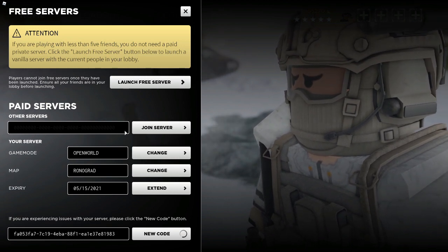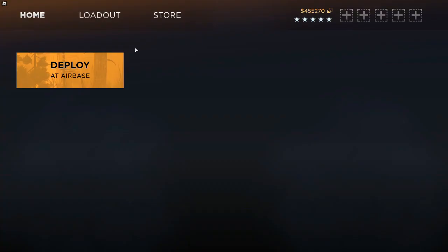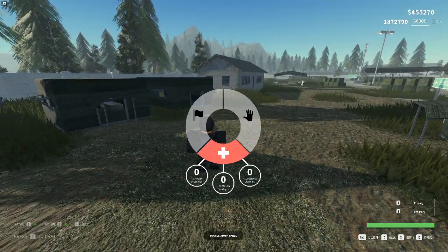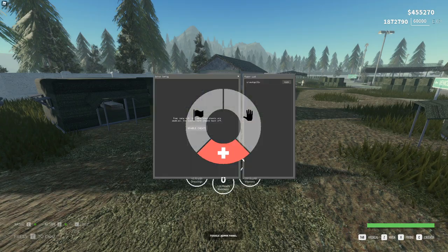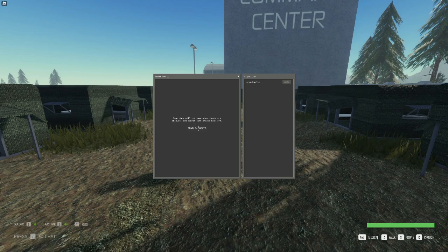For today's video though, we're going to be doing Open World just so I can show you all the features you can change in-game. Once you're in game, go ahead and deploy, then hold the Tab button, move your mouse down, and hit 'Toggle Admin Panel.' This is where you'll find all the options of things you can change.